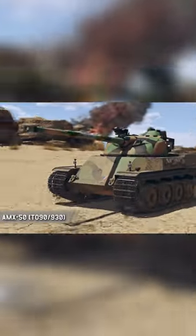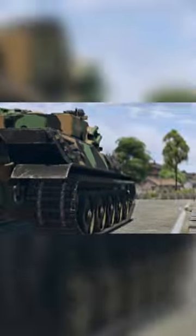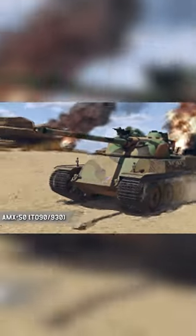The tank reward this time around is interesting, but I don't know if it makes up for the other two vehicles. It's the AMX-50 TO90-930. This is a combination of two tanks already found in-game — you take the hull of the other AMX-50s and add the turret of the Bat Chat, and you get this tank.